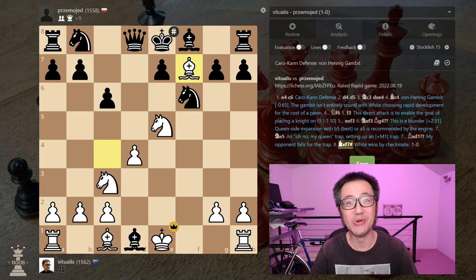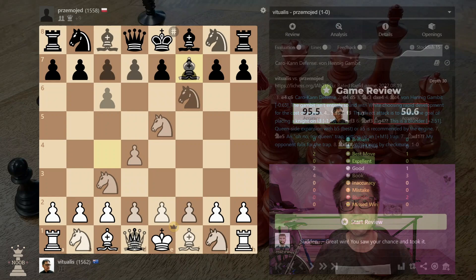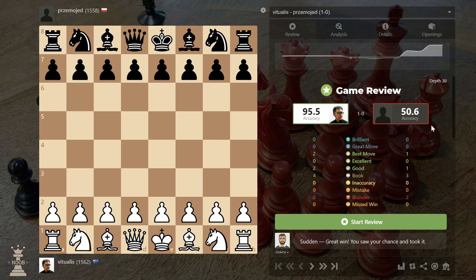What on earth just happened? Let's have a look at the analysis in a bit more depth. This is what the chess.com engine considers about the match — Stockfish 15 with the neural network at depth 30. So high accuracy, no bad moves, which is good.